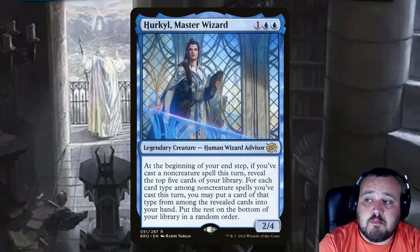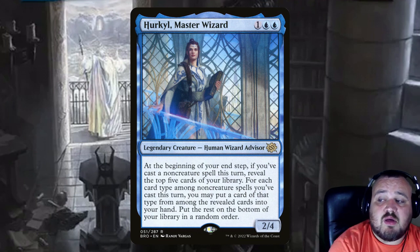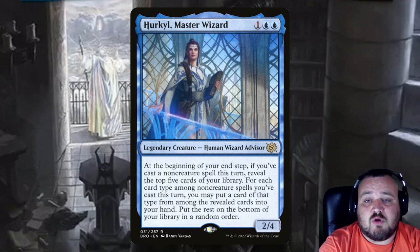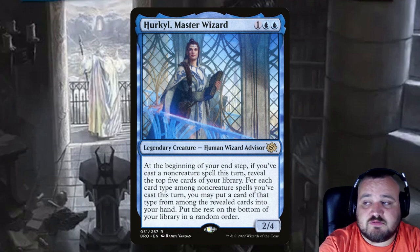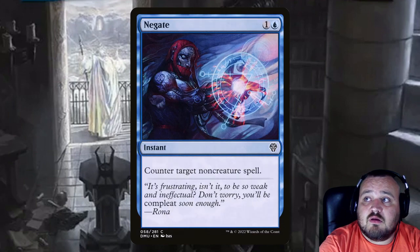Perkle Master Wizard is 1 blue blue — at the beginning of your end step, if you've cast a non-creature spell this turn, reveal the top five cards of your library. For each card type among non-creature spells you've cast this turn, you may put a card of that type from the revealed cards into your hand, with the rest on the bottom of your library in a random order. So if you cast an instant and a sorcery, you can get an instant and a sorcery back. Infernal Grasp is 1 and a black — destroy target creature, you lose 2 life. Negate is 1 and a blue — counter target non-creature spell.